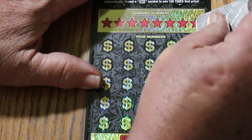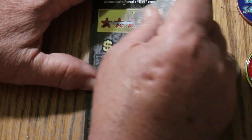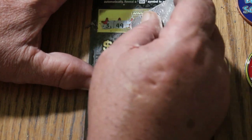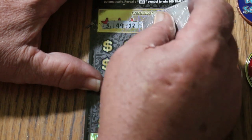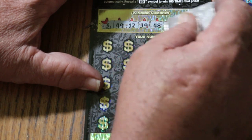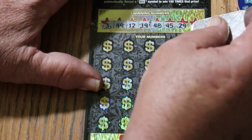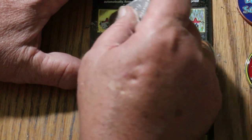Going to use the Engelhard Silver Bar again. The winning numbers are: 3, 49, 12, 19, 48, 45, 29, and 26.